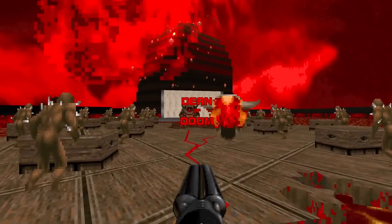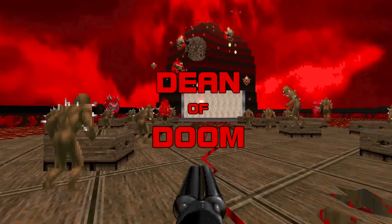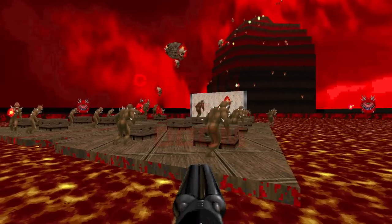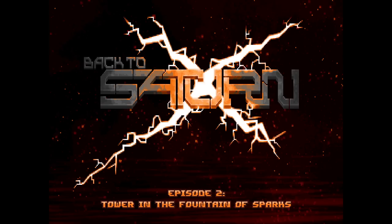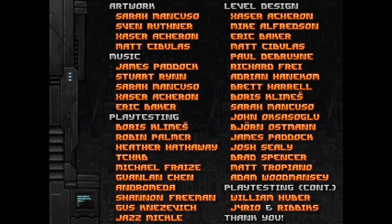Hello there! I'm Mtpain27 and this is Dean of Doom, the show where we give grades to classic and contemporary Doom wads. Why? Because ranking things is fun! Today's episode will be dedicated to Back to Saturn X Episode 2, Tower in the Fountain of Sparks, a megawad released in 2014 and tinkered with on and off for the better part of eight years. It's the second part of a planned trilogy, which remains unfinished as of today.